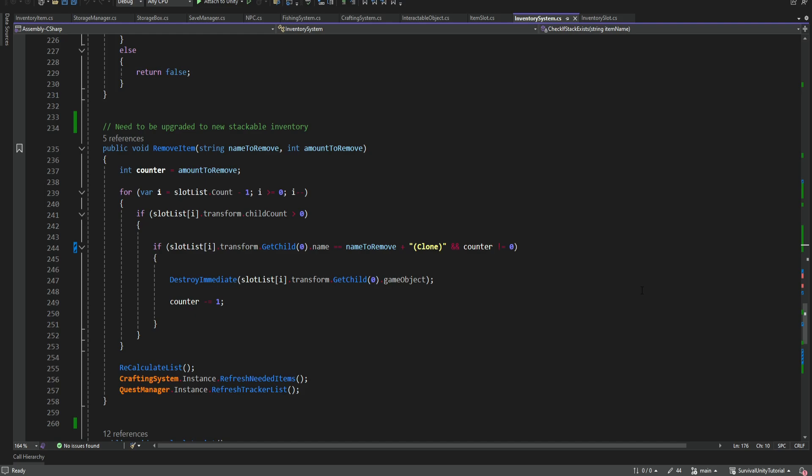So if we go into our inventory system script and we go to the remove item method, we can see that this is the old way it was working when we only had one item in each slot. But right now we have an option to add multiple items into the same slot to have stacks, so this will not work.